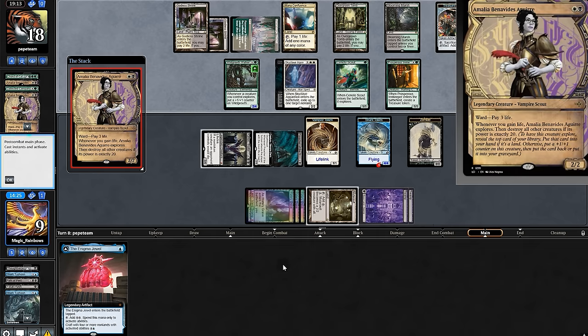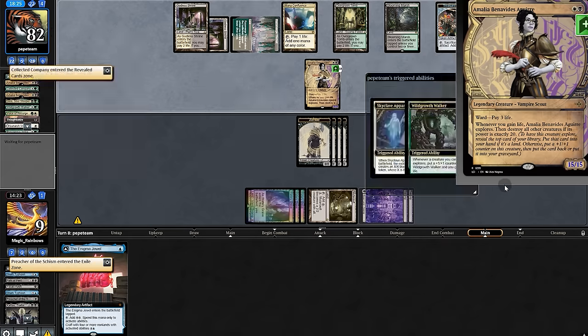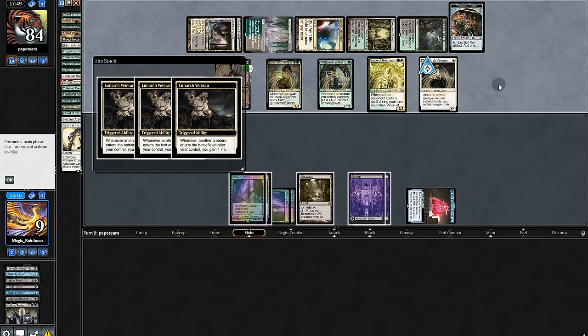That's not good — because when Amalia enters they gain life. Amalia explores and they pop off — Amalia becomes a 20/20 and board wipes. They reanimate their creatures. I think they have us.